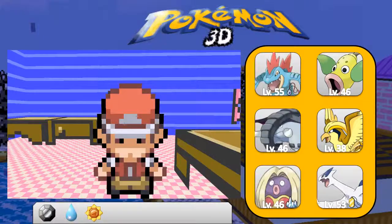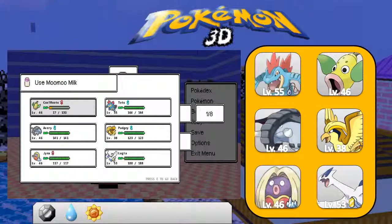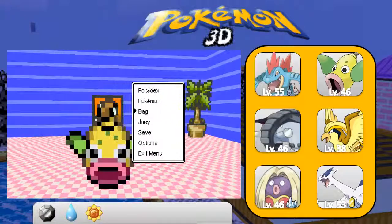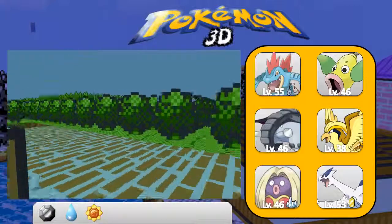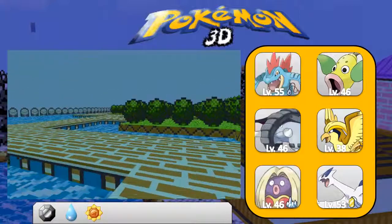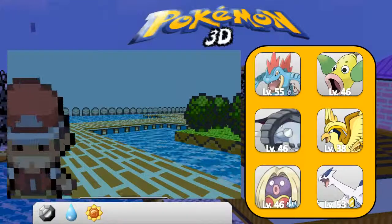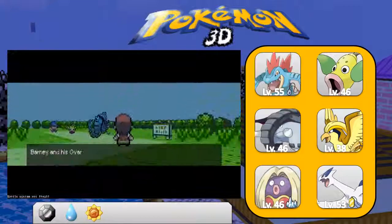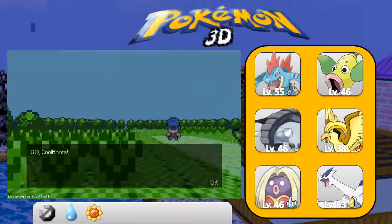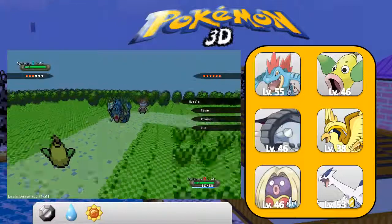I'm going to heal up my Weepinbell again and go throw all my Moo Milks in one sitting. That's kind of sad — I'd have to fly all the way back to Kanto to get more, which I would not relish the idea of. If I had the Magnet Train fixed, if I get into Saffron to fix the Magnet Train, that would be different. I don't like having to fly to the Elite Four and then over to Johto and back and forth.